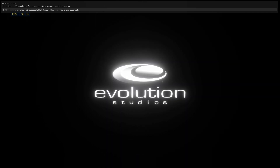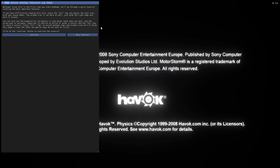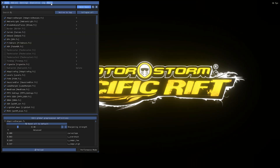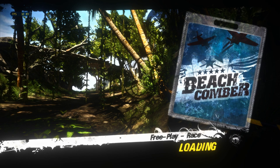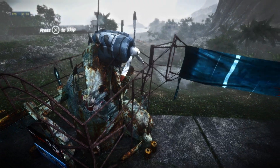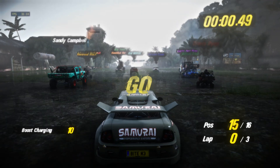It's going to say in the top left that ReShade is now installed successfully. It will start the tutorial — I'm going to skip that. This should be the preset. The shader effects work on the main menu as well, so the main menu will look a bit weird, but it does make the game look much better.